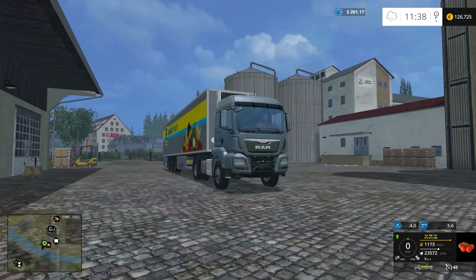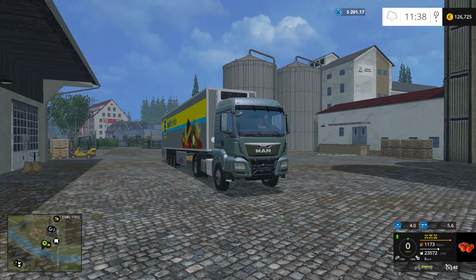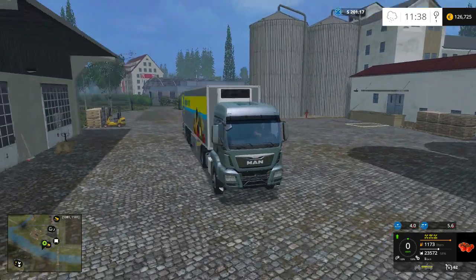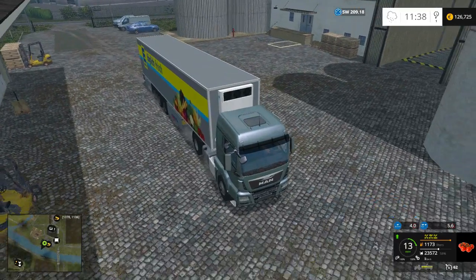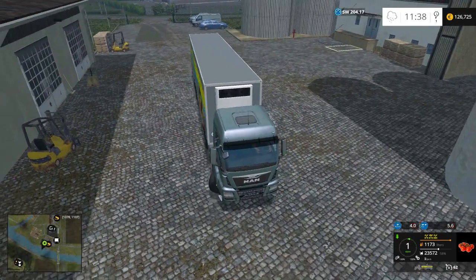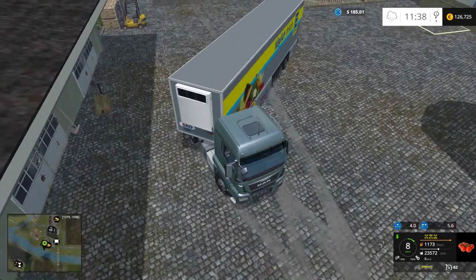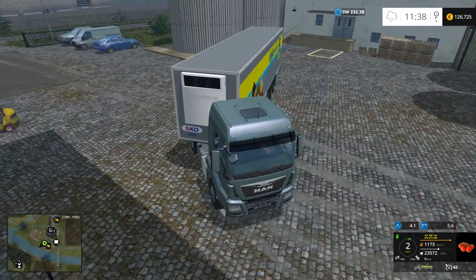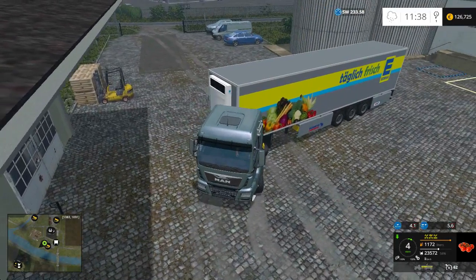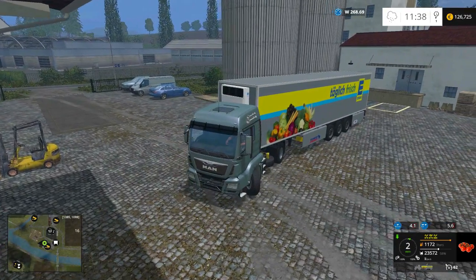One little correction to what I said earlier — the trailer only holds potatoes from the standard fruit types. The rest of the stuff it holds is basically everything from the Fruit Trees mod and its add-ons, and a bunch of other things. If you want to check out everything it loads, have a quick look in the XML file of the mod. It also holds seeds, fertilizer, and all that good stuff.